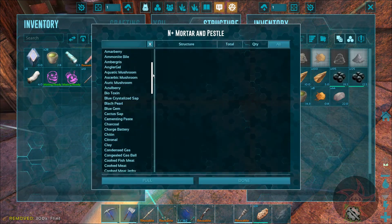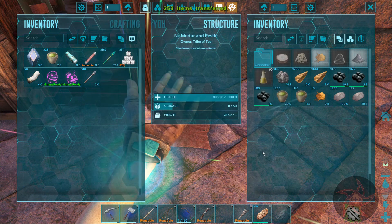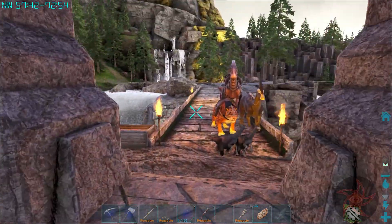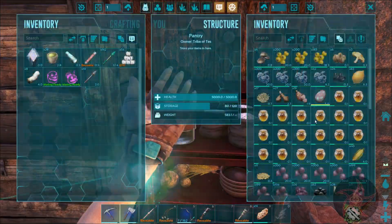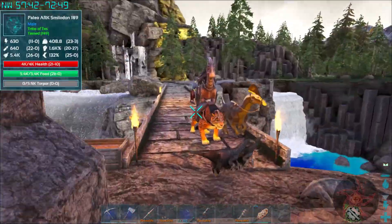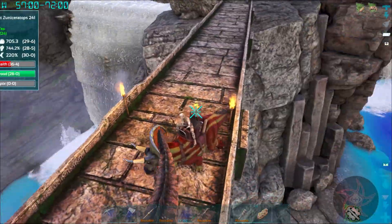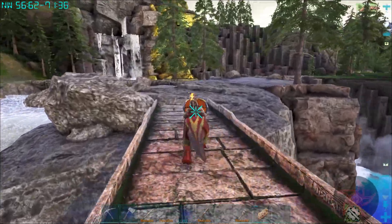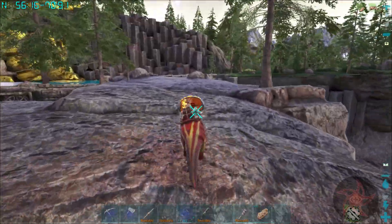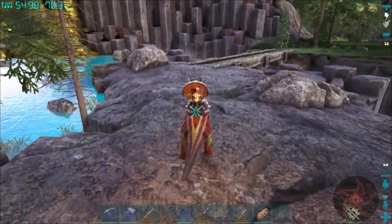Do we have any extra stone just laying around? Actually, we've got quite a bit — cool. How much honey's left in here? Good amount. I'll just take the Zuni and we'll go harvest some real quick, and see if that level 130 roll rat is still around.